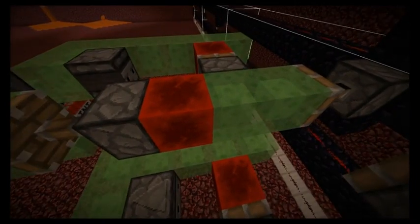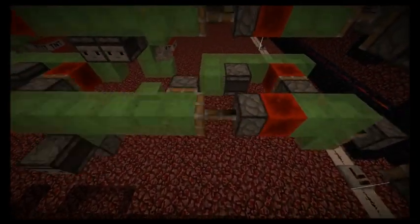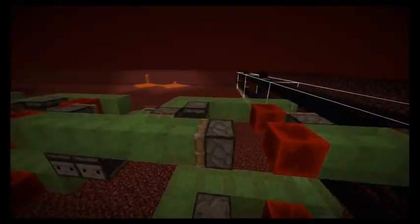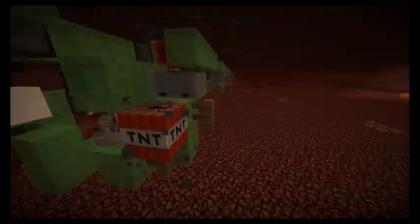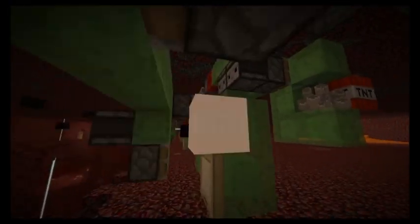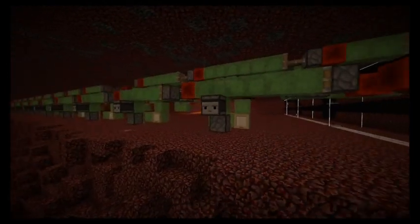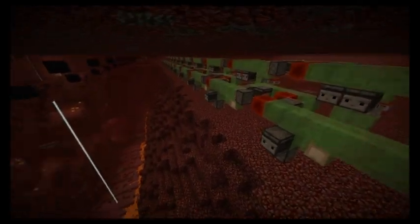There's kind of a redstone line going down to the end, and then there's another one down here. The top one that controls the TNT duper over here is going to throw a piece of TNT over here, and it's going to land on this trapdoor. Then it's going to get tossed out at different timings — a shorter timing will let the TNT fall way down here, and a longer timing will blow up closer to the machine.